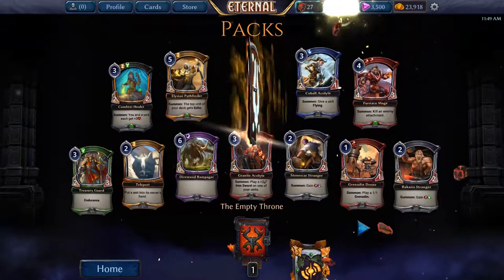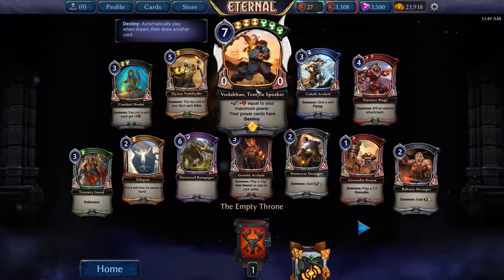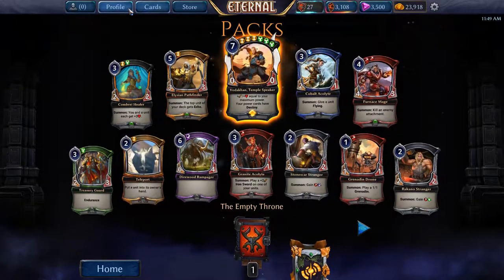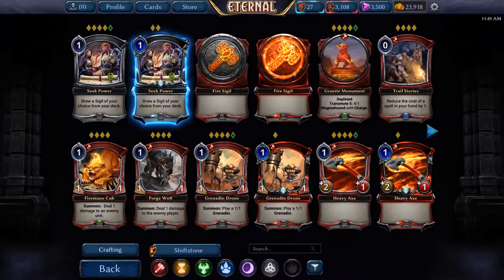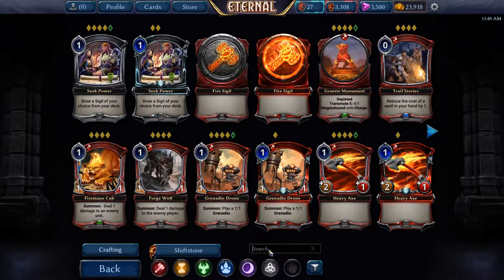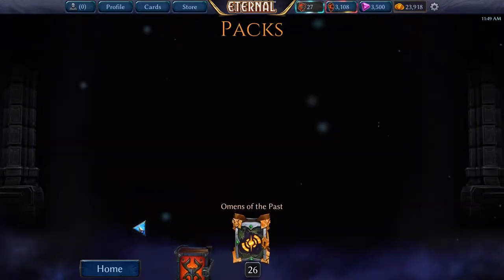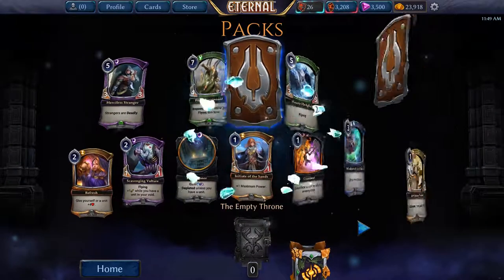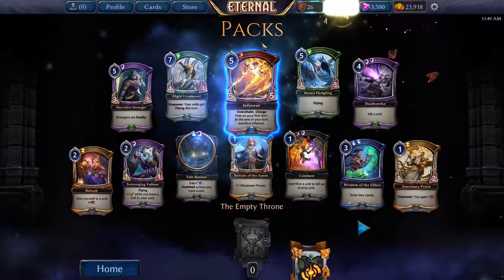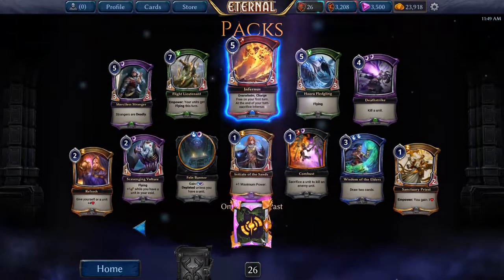Oh my god — Vodacon. I know I do not have a playset because it's not one of those cards that I was playing when it was in the meta. Yeah, that's only my second one so I'll take that. And the final Empty Throne pack is Infernus — okay, so that's not that big of a deal. Let's move on to the Omens of the Past packs. Actually got a lot of legendaries towards the end there.